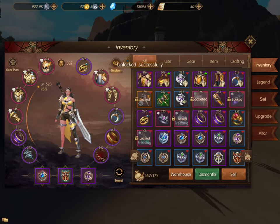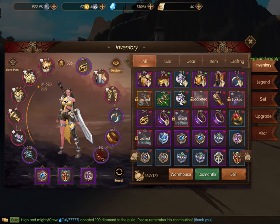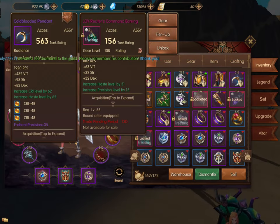Besides your tier gear, you want your pink rings — these are your legendary rings. Here you can see I have one on the right hand side. I am still working on leveling these up. You should be getting your legendary rings, your legendary necklace, and your accessory. Those are the ones you want to get.